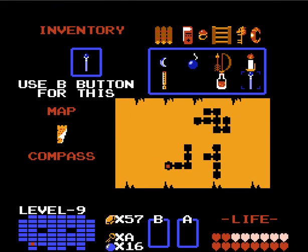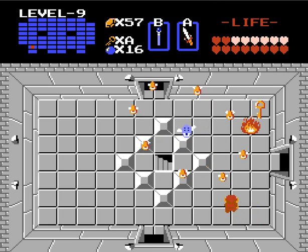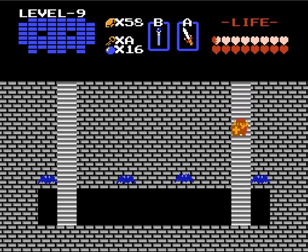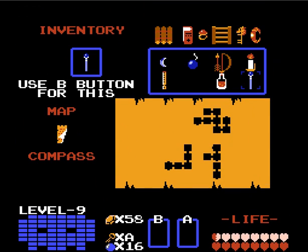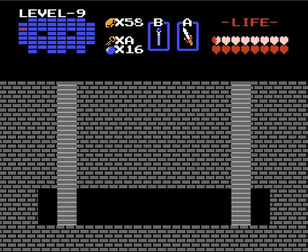Here we go with this guy again. I do need to beat him, so let's see if we can. He's immune to your magic wand, of course. I don't care about the key. Let me just check where I'm going here. And we're up here. Okay, cool.